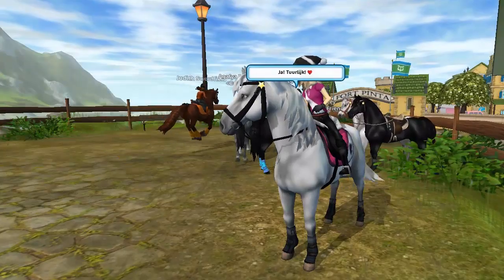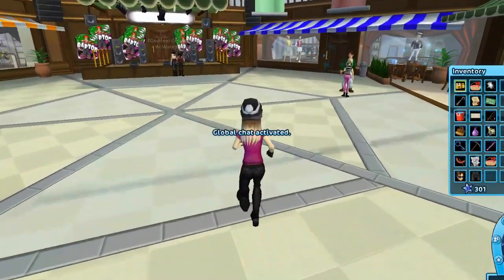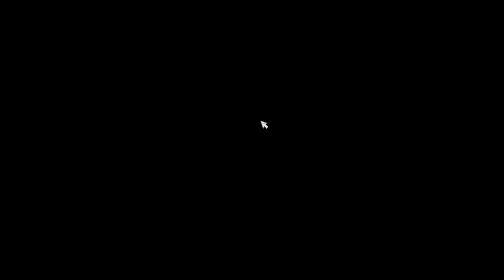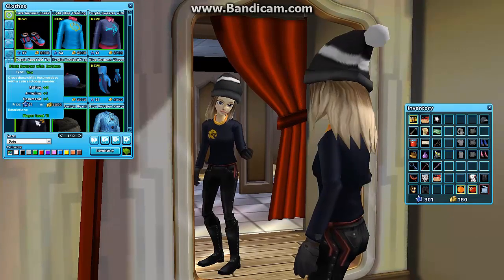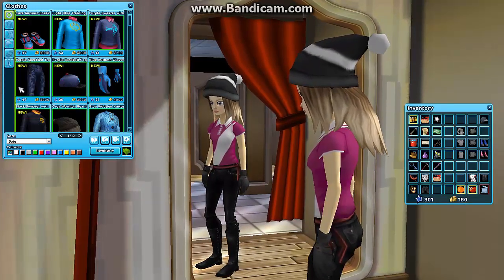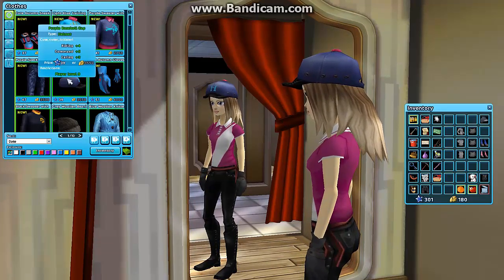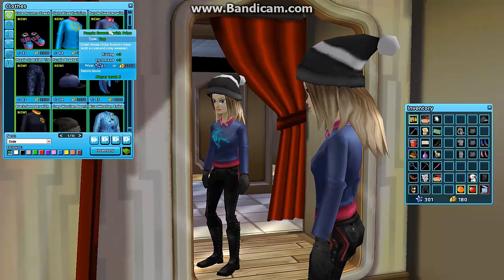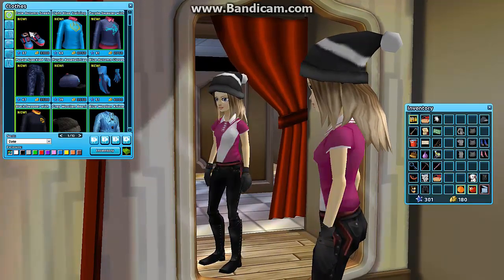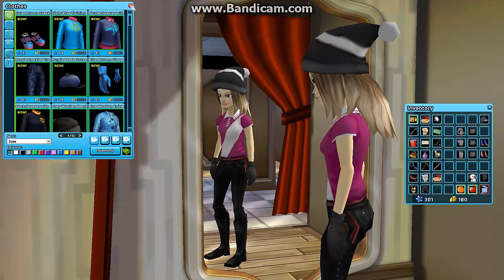I've seen the new clothes on the Star Stable news page and I'm not very excited — they're totally not my style. There are flared pants, which I don't like, and a baseball cap, which also isn't my thing. The sweater is not bad, but overall it's too many colors at once. The sneakers are nice but the rest of the clothes are a no-go for me.